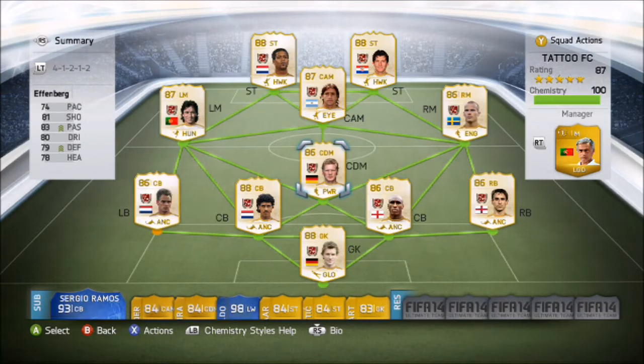Neville's the only right back. Those two centre-backs, then if I stick with this formation with a CDM and a CAM it gives a good mixture. This is the first time I've changed to this formation - Paolo Future. I've used Nedved, I think that's the only other left-sided legend.